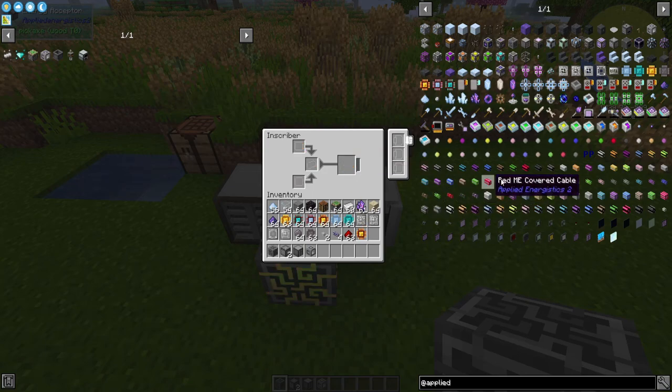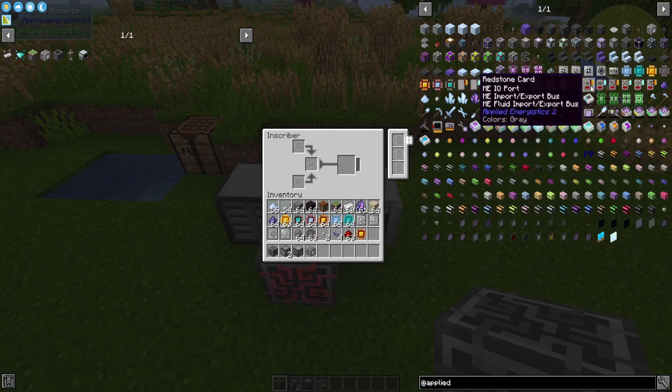This can use augments and these are them right here. You have your redstone card, which allows for redstone input to affect your ME I/O port, import and export bus, or fluid import and export bus. You can turn them on and off with redstone — that's all that does.